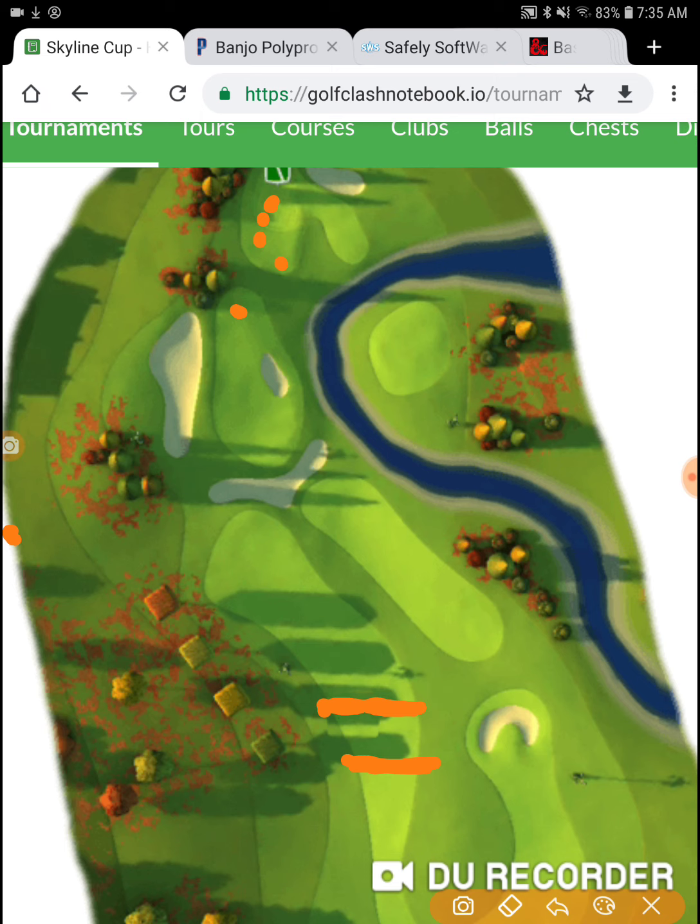I'd recommend starting a little lower on this hill and coming at it from the bottom, as opposed to the top. The top has a lot of roll — you'll almost always end up feeding down to the bottom if you miss it. Whereas if you come at it from the bottom, you'll just stay on the bottom, right there by the cup.